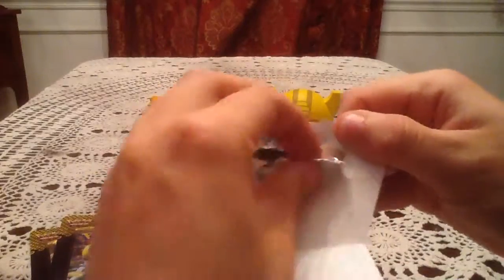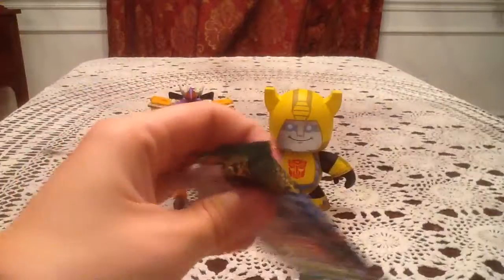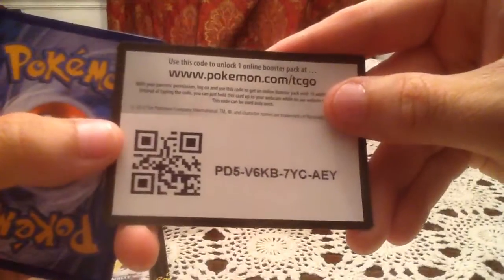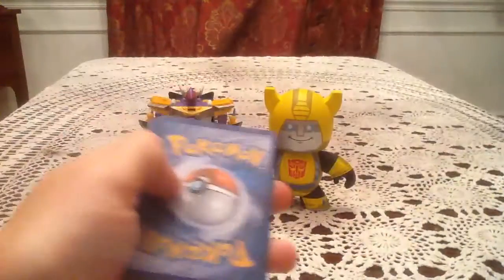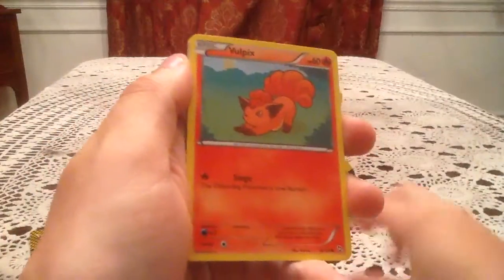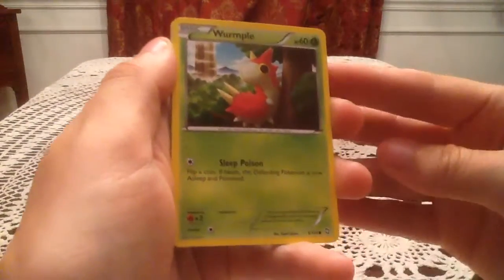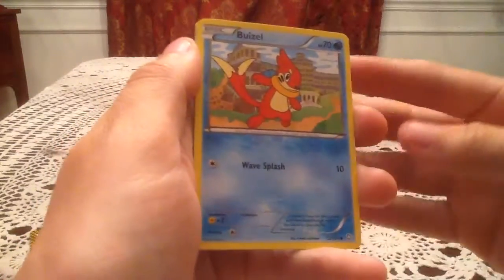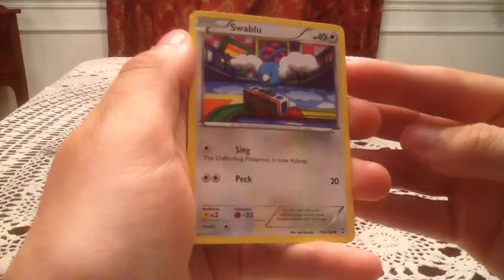Moving on to the Giratina Dragons Exalted pack. I'll give you guys one of the two Dragons Exalted online codes here — hopefully whoever gets the code is able to get something nice in their booster pack. So we have a Swablu, Vulpix, Wurmple, Aeron, Buizel, and another Swablu.